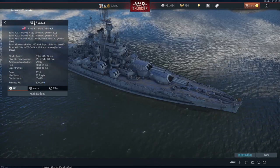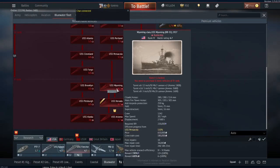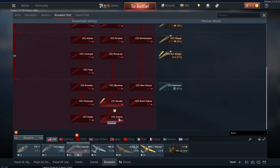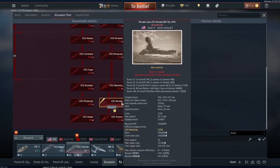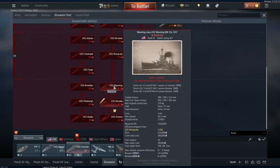We're going to start off with the USS Nevada, which is coming in at battle rating 6.7 between the Wyoming and the Arizona. As I said in my video looking at this on the dev server, I think it is massively superior to the Wyoming.